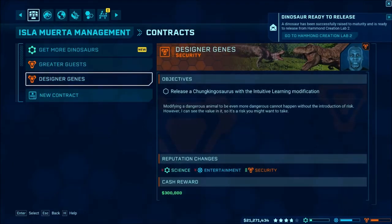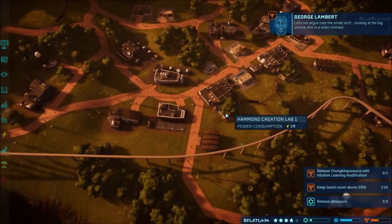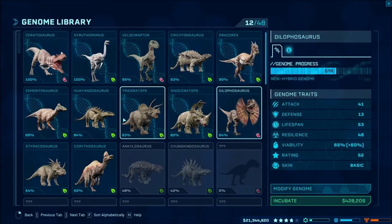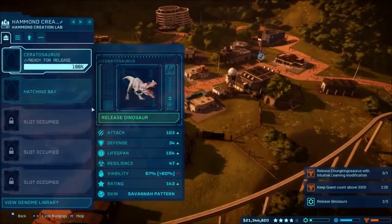Huayangosaurus with an Intuitive Learning modification. Do I even have that thing? I don't think I do. I got Huayangosaurus — oh, I need the stuff for it. So that's what I can send out for at least. We got this one to release now.